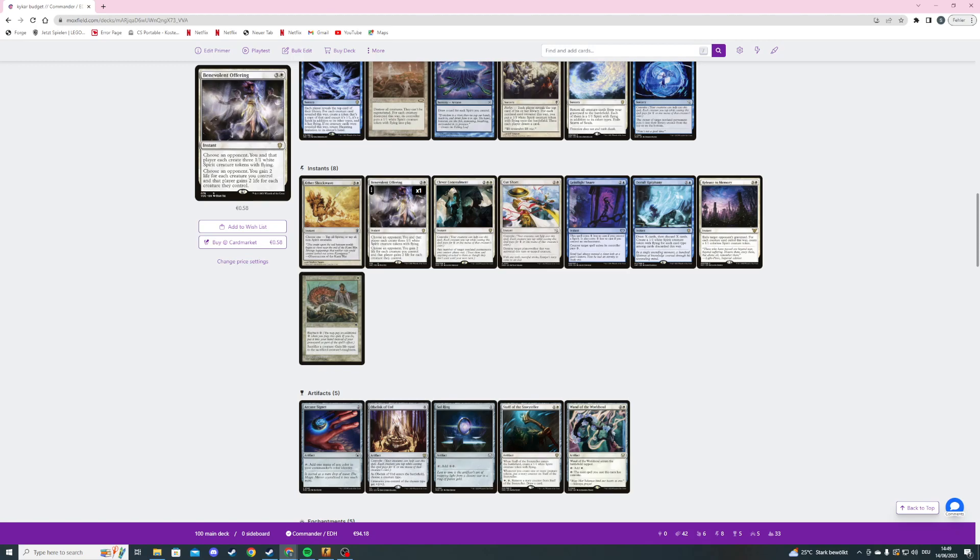Clever Concealment — a four mana instant with convoke — any number of non-land permanents we control phase out. Very good. Then we're playing Cut Short — a three mana instant with convoke — destroy target planeswalker that was activated this turn, or a tapped creature.